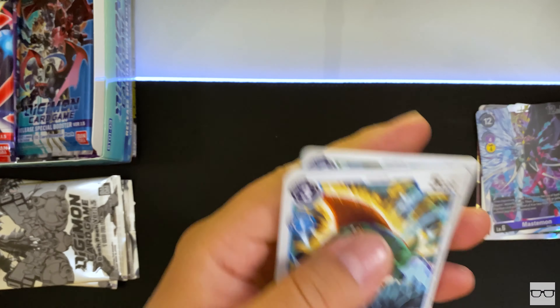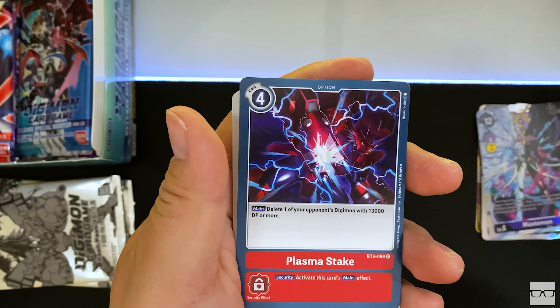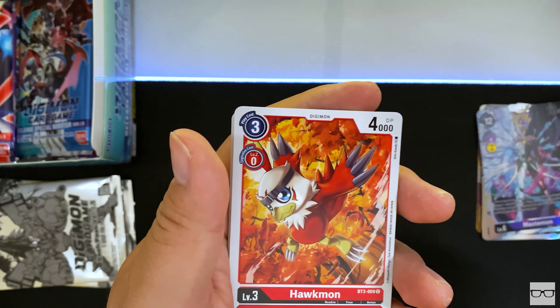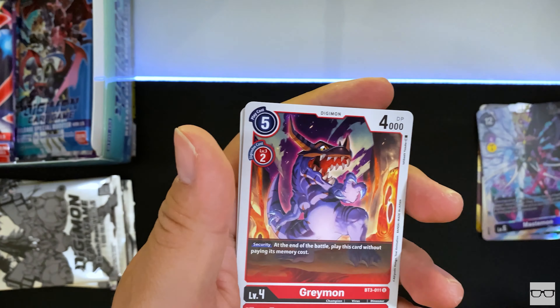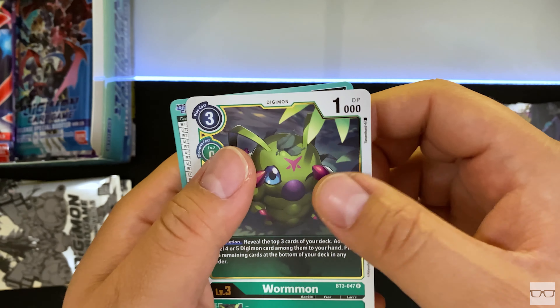Next pack — Necrophobia, Aruremon, Sabre Leomon, Patamon, Skull Meramon, Kunamon, Garudamon, Code Cracking, Gururumon, Kickmon, MetalGreymon, and Paildramon. Next pack — Betamon, Ikakumon, Plasma Stake, Zubaeagermon, Sukamon, Hulkmon, Argomon, Flymon, Upamon, Greenmon, Stingmon, Warmon.